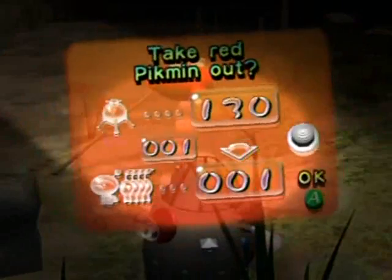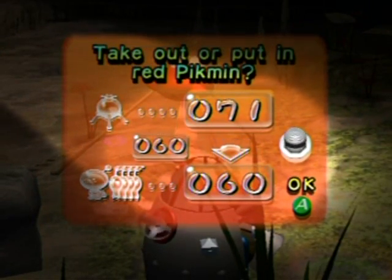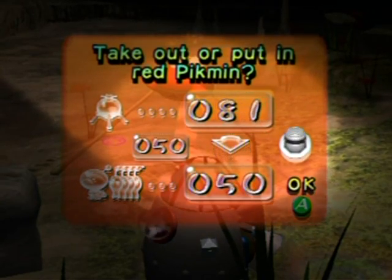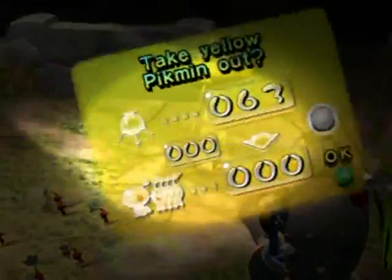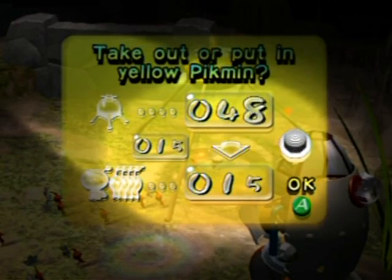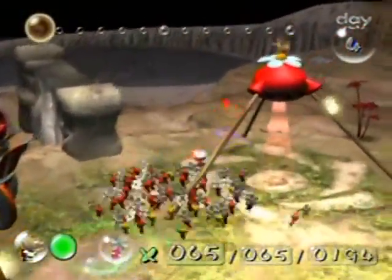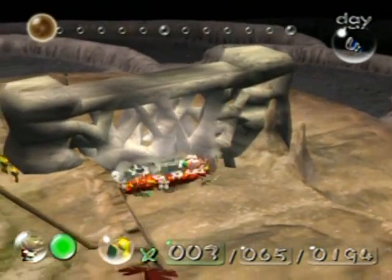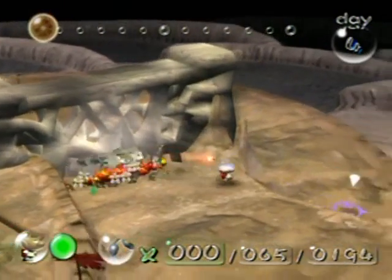I'm thinking about which Pikmin I need here. I'm going to take out 50 red — I need them for all the stuff I'm going to do this part. I also have 15 yellow. I think I'm going to have them take out this wall, because this wall is kind of annoying. Wall in your way? Just take it out!